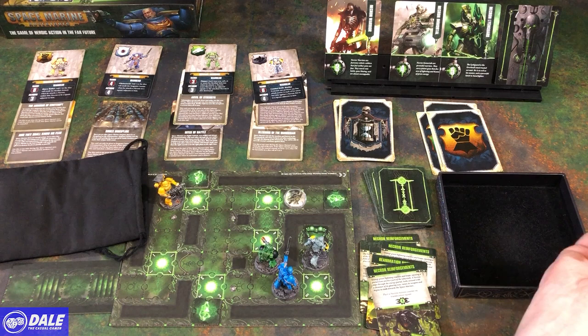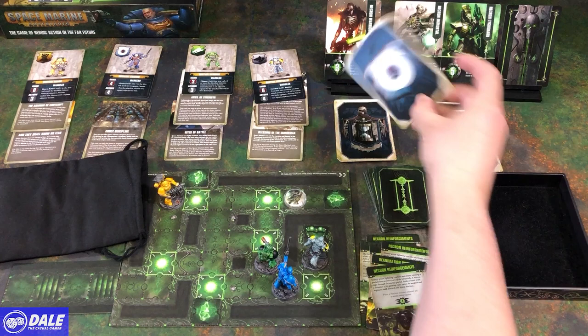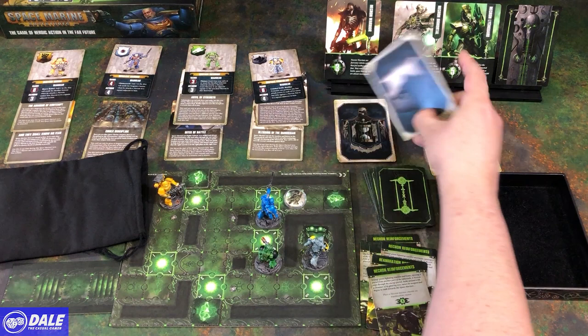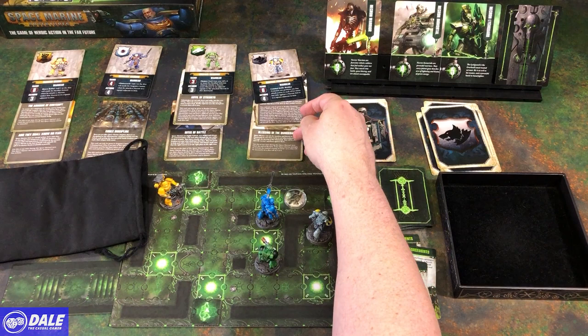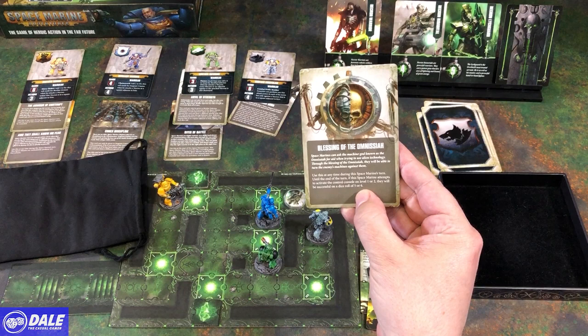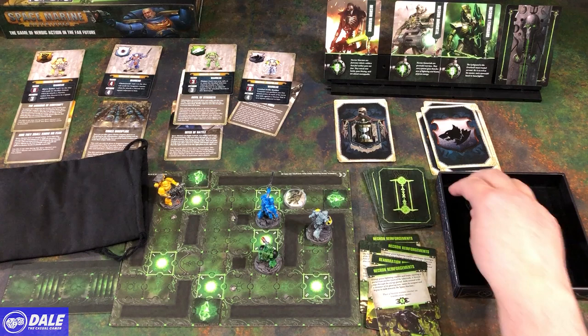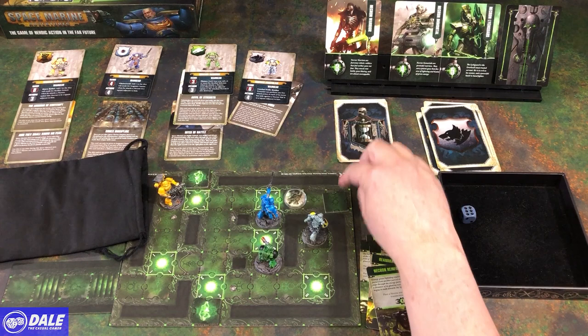4 actions — jump up there. Action 1. He's got 3 turns. He's going to go ahead and use his Blessing, so he needs a 5 or 6 to activate. 1, 2, 3 — activated!